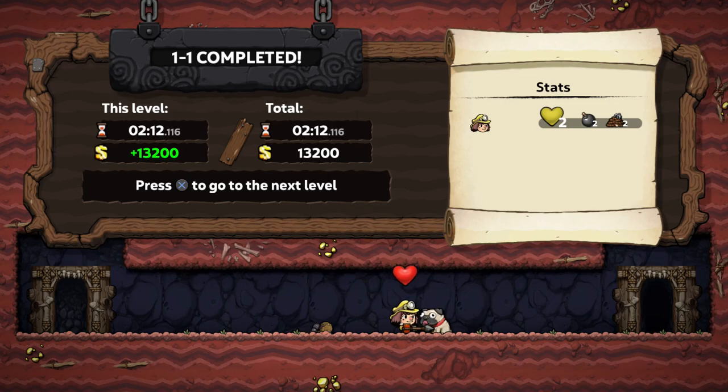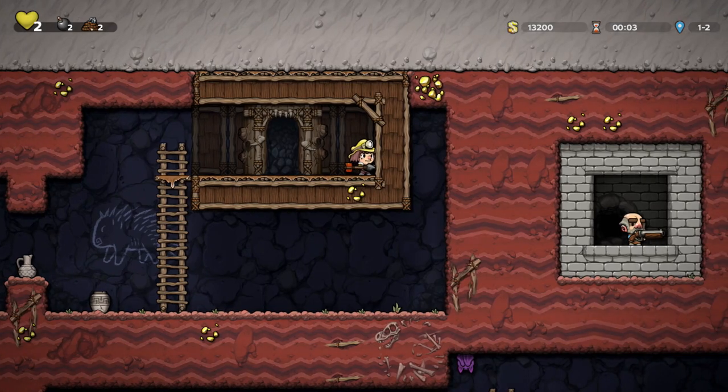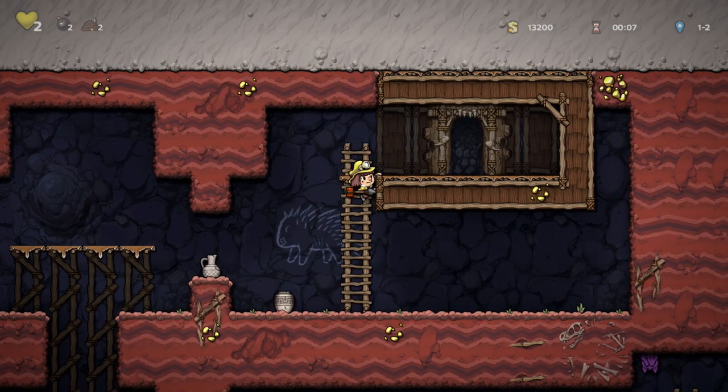I'm taking this with me — I don't need it, but I'm taking it. So we're back up to two health, now with the dog. This game is so tough. What's up with that? So that's one of the shopkeepers and he has a weapon.